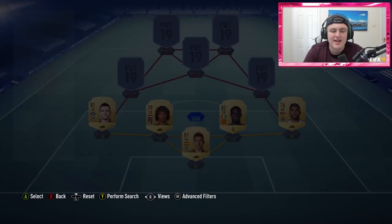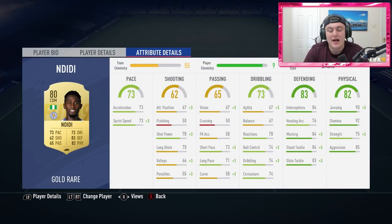At CDM we have got NDD, who seems absolutely overpowered — 92 stamina, 90 jumping, 75 strength, 85 aggression, incredible tackling stats, incredible marking. This guy looks absolutely incredible in game, he's about six foot, and is one of my favorite CDMs in the whole game. Just phenomenal.